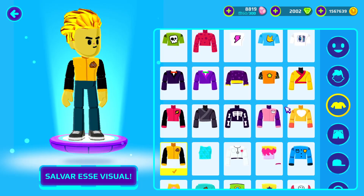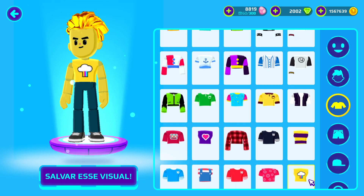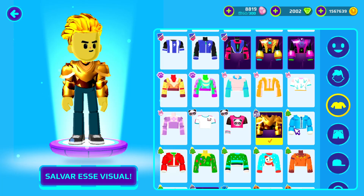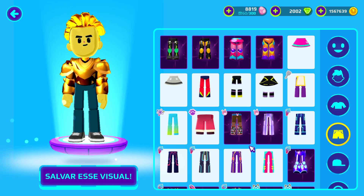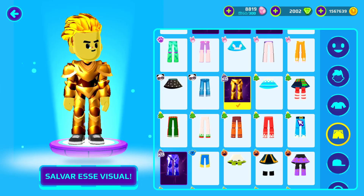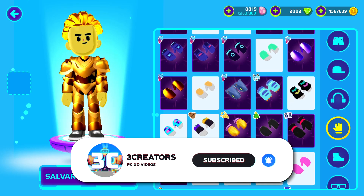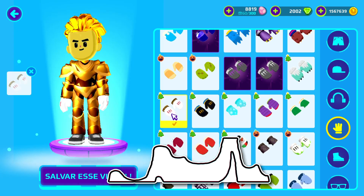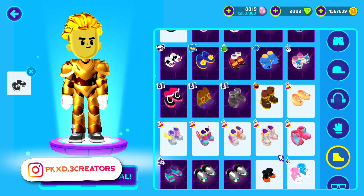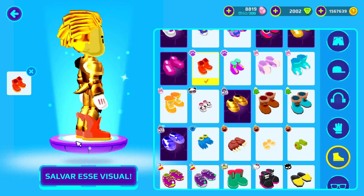Then choose between yellow or gold packs — you will have a few options, but the one I prefer is the old admin armor. I will wear it along with the white Christmas glove and stylish head boots.